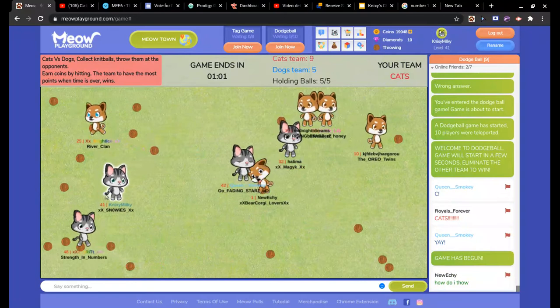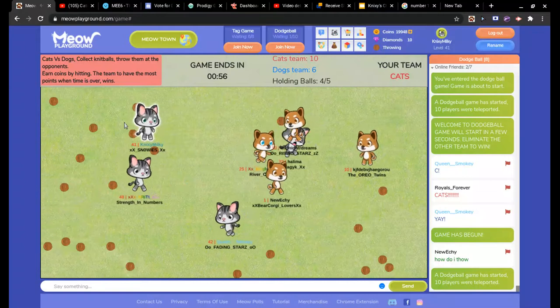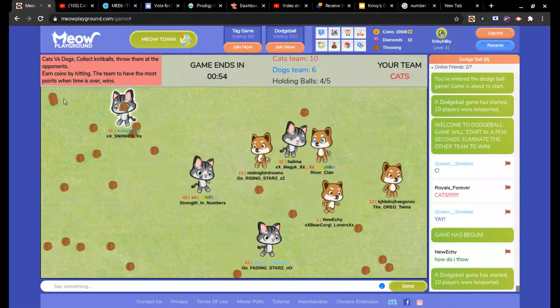If you looked in the corner, I actually had six balls. So if I click here, I still have five because I messed up. But if I do that and click — five balls still.